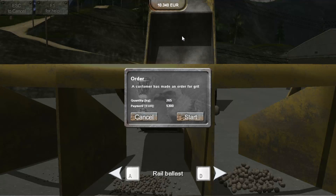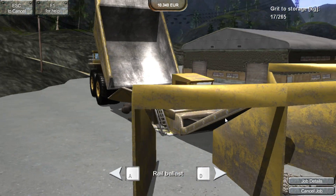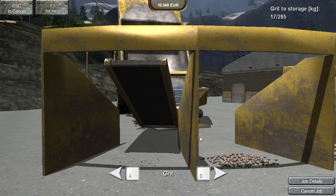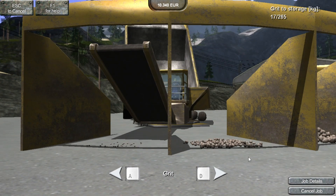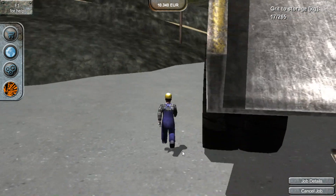All right, this is Rob here with some more Stone Quarry Simulator. We got somebody who wants some grit. I don't have much grit so we better get some or make some. Look at that little bit of grit we got — such a small amount. This man wants some grit, we'll get him some grit.